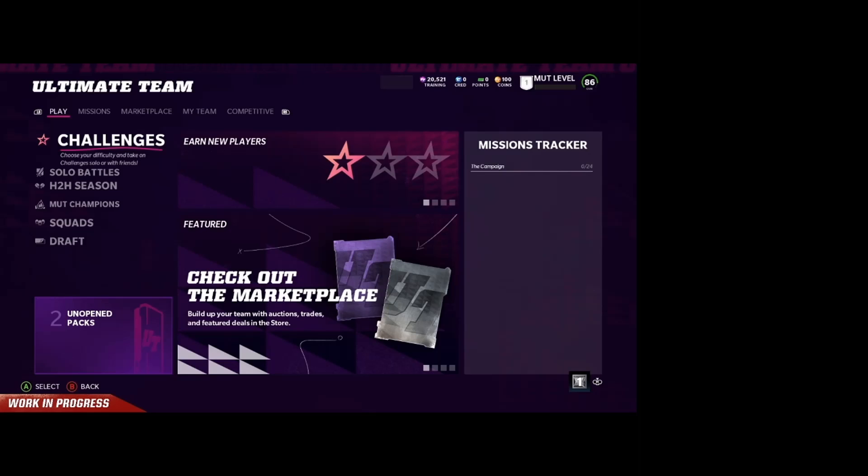We're going to be talking about MUT strategy cards and we're also going to be talking about stats and how that's going to affect the market and affect coin making.